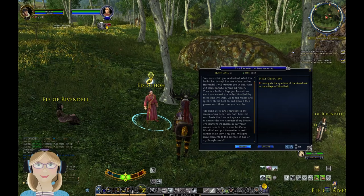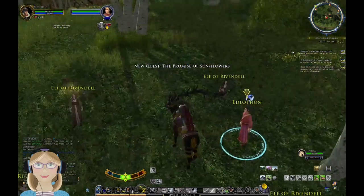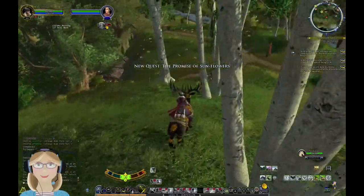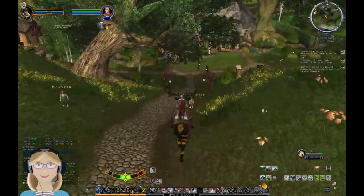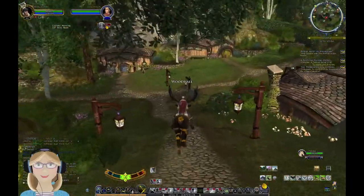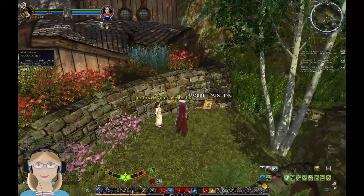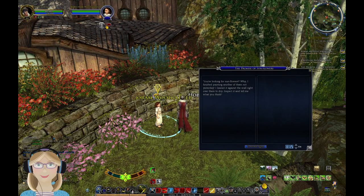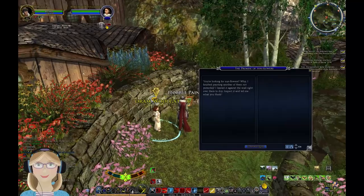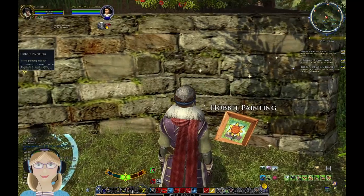Edlethon says his mind is set and springtime is the season of his departure, but he has not such haste that he cannot spare a moment to answer this one question of his brother. Go to Woodhall and put the matter to rest. At Woodhall, a hobbit mentions she just finished painting another sunflower not yesterday - she leaned it against the wall right over there to dry. Inspect it and tell me what you think.